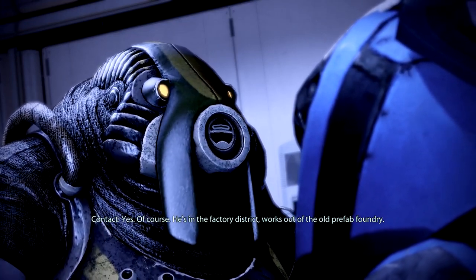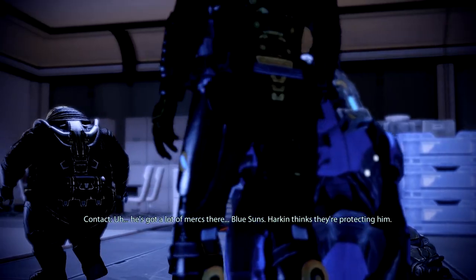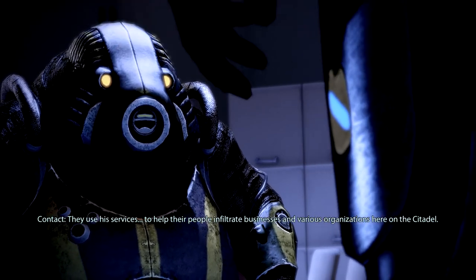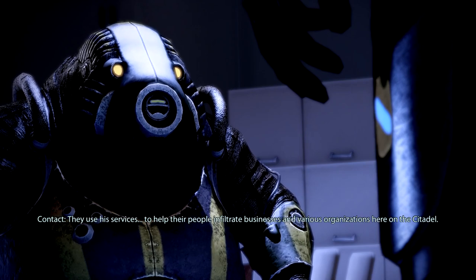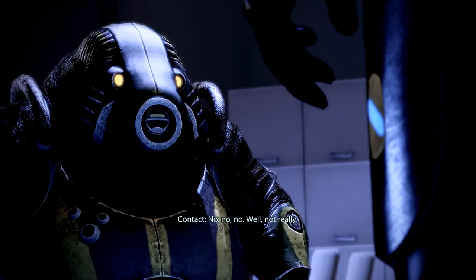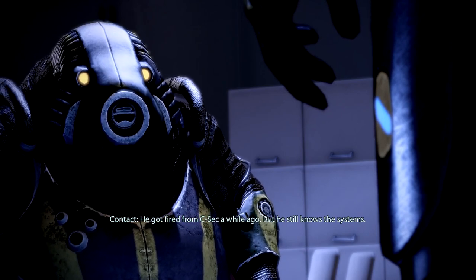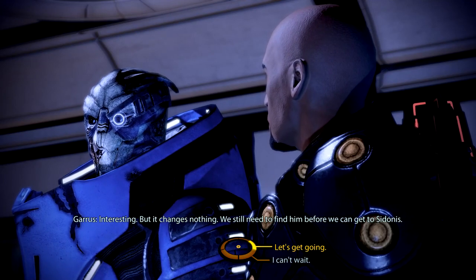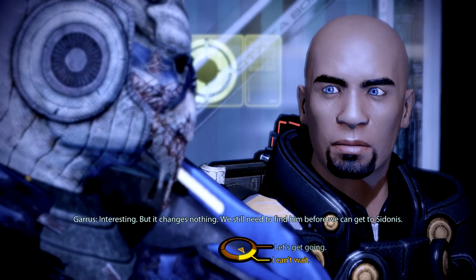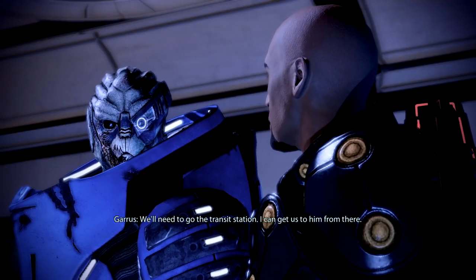'I know the place.' 'He's got a lot of mercs there — Blue Suns. Harkin thinks they're protecting him.' What do the Blue Suns have to do with this? 'They use his services to help their people infiltrate businesses and organizations here on the Citadel.' 'He got fired from C-Sec a while ago, but he still knows the systems.' 'We still need to find him before we can get to Sedonis.' We'll need to go to the transit station — Garrus can get us there from here.